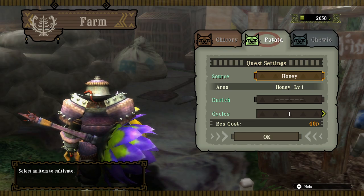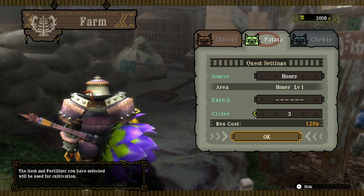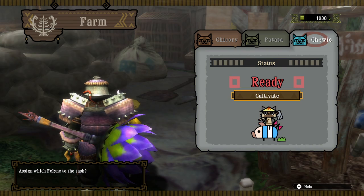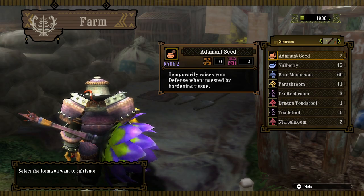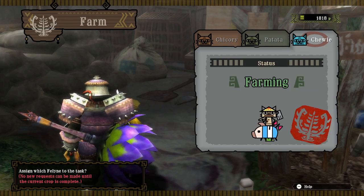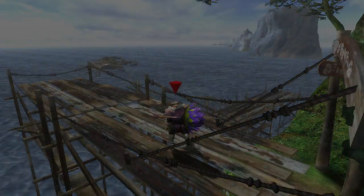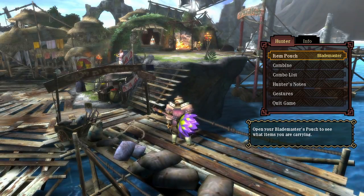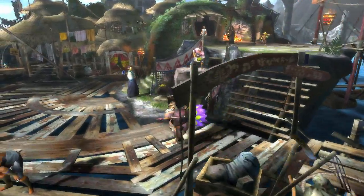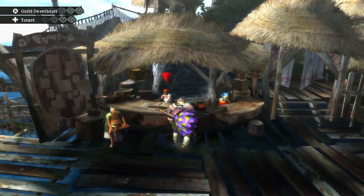I'm starting to wonder if I even need blue mushroom since I'm just buying potions, not making them. Maybe just go all honey all the time. I'm okay with that. We've got trank bombs and we'll get some in the mission for capturing. I think we're good — let's see how much better this hammer performs.